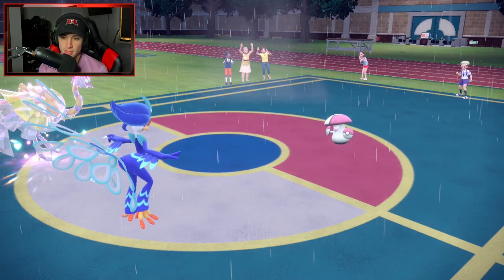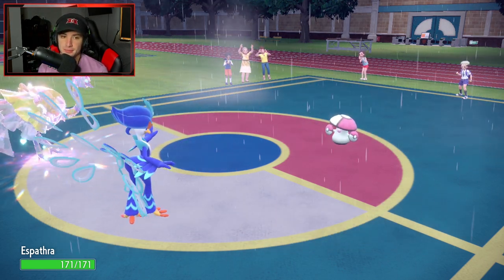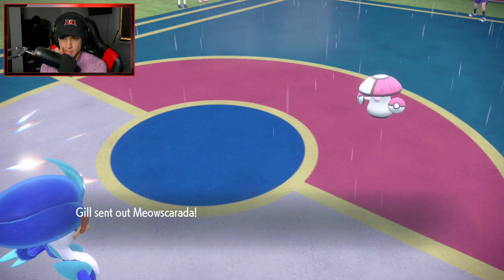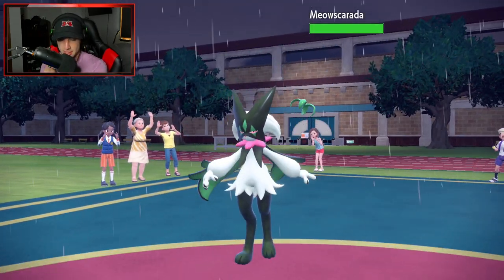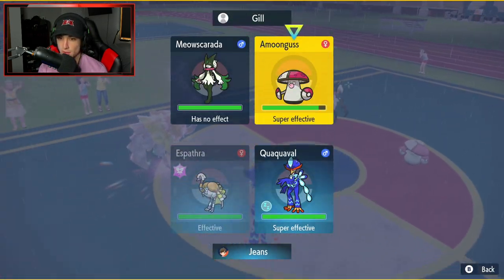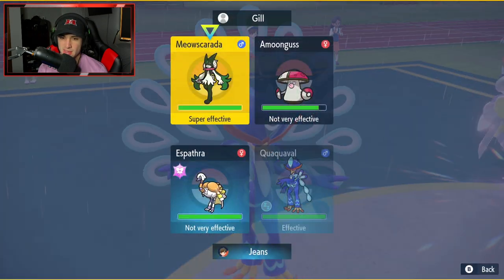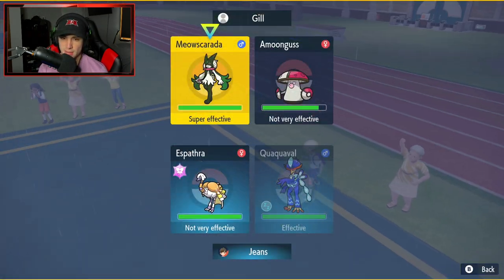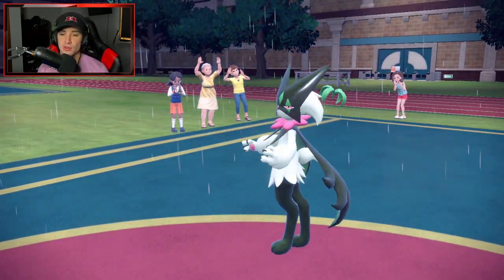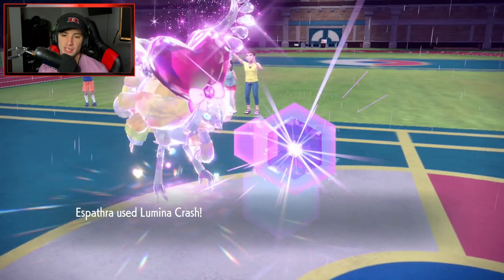Our opponent still has Tera, but I had to get rid of that Mousehold. It's going to be Meowscarada next - I could Dazzling Gleam but he's going to Trash Slash and change typing. I feel like just dumping on Amoongus and getting rid of it makes most sense, then go for Close Combat. But I'm going to be asleep this turn anyway. Meowscarada protects - totally fine. Lumina Crash comes in, so close to a KO! We get the crit but no KO, and a harshly dropped special defense.